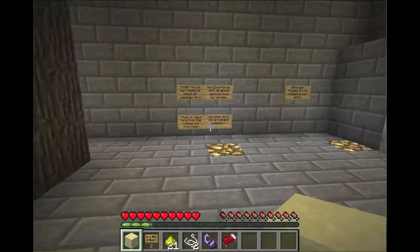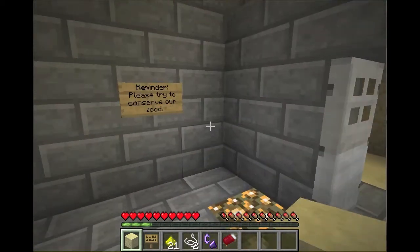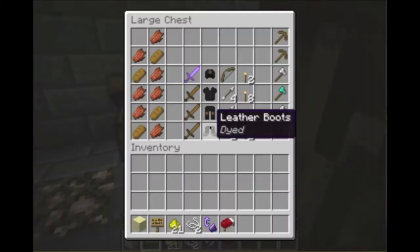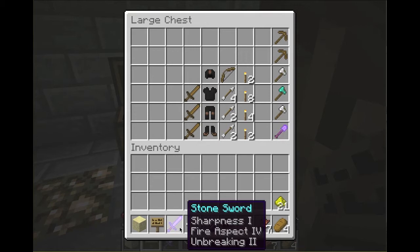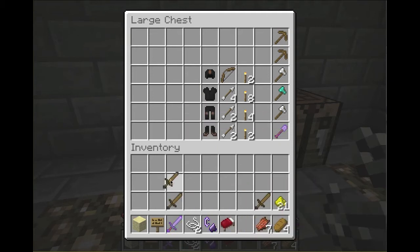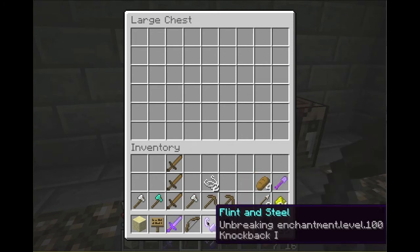This is the storage room for the wood in Skylight A. Pick up our reserved saplings in the Everforge — we'll get there. There's also a rogue log of lavafall that killed their staircase. Please try to conserve the wood — this is a lot of wood to start the game off, and you won't need more until you get to another intersection. Now I have a sword with Sharpness 1, Fire 4, and Unbreaking 2. We've got 3 backup swords, a full set of armor, some torches, arrows and a bow, two picks, a couple swords, axes, and shovels.